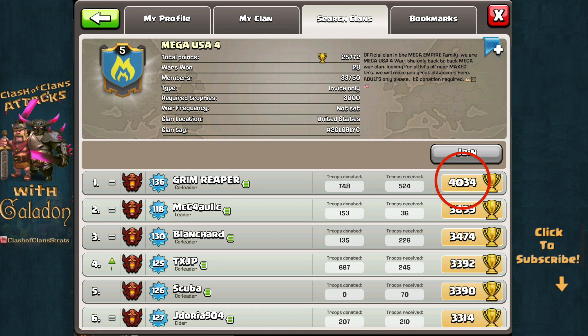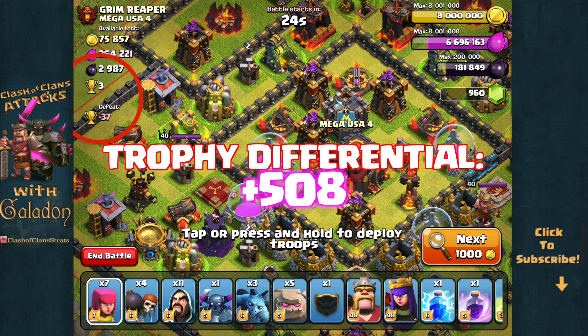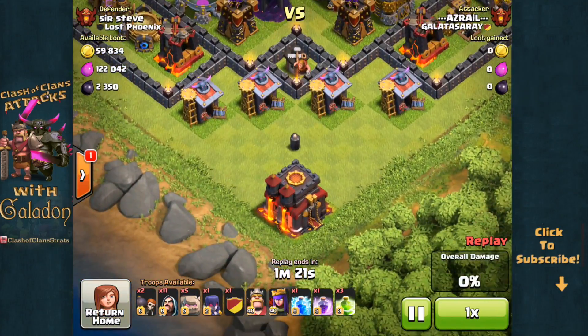Let's take another example: here I am at 4,542 trophies and here is Grim Reaper at 4,034 trophies from the clan Mega USA4. The trophy offer for attacking Grim Reaper — a differential of 508 trophies — means I get 3 trophies for a three-star win or I lose 37. No way I am taking that offer.